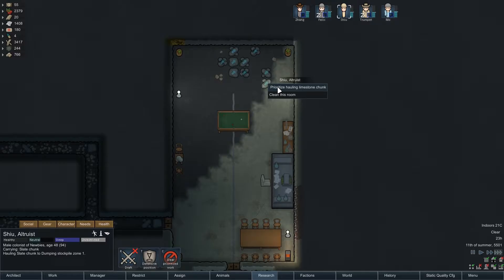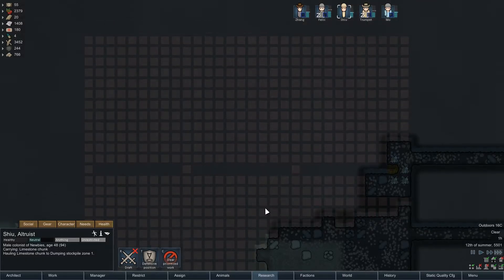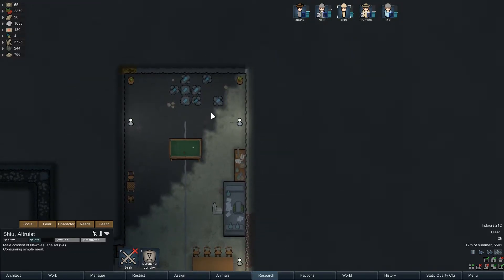But you guys are doing good - got my common room done. I'm actually digging into the next area. I need to get this area set up; this is going to be good for production. But I need this one for the stockpile - I want to start getting everything inside so they're pretty much inside the whole time.